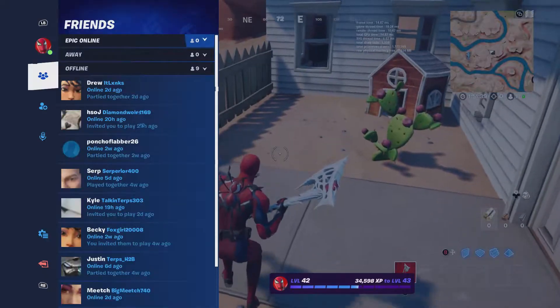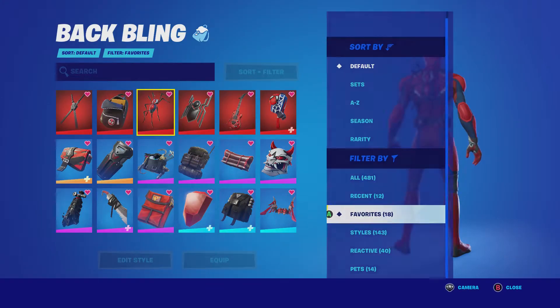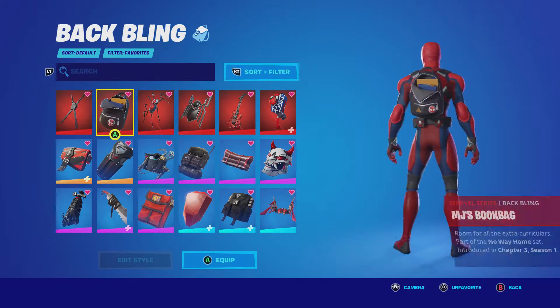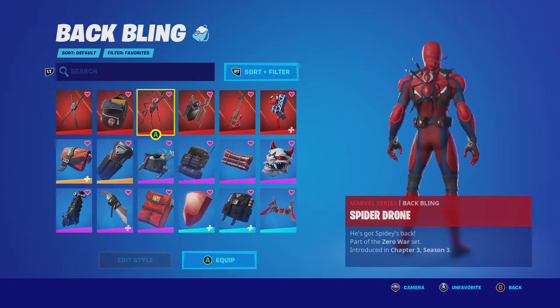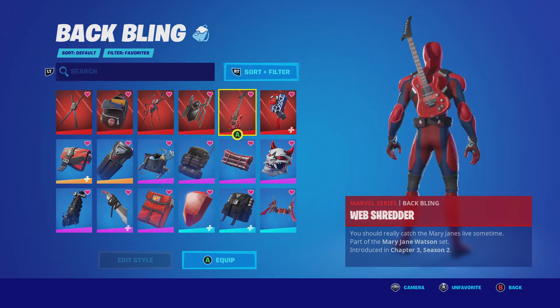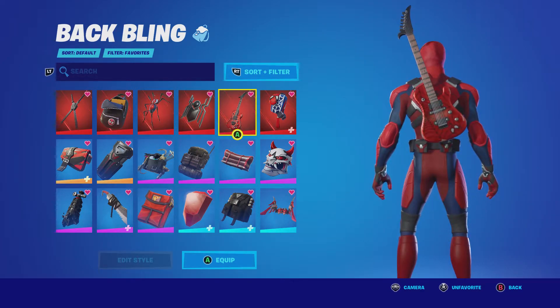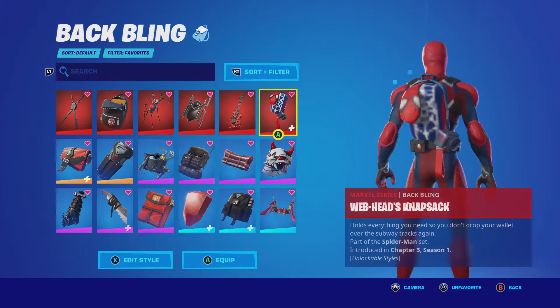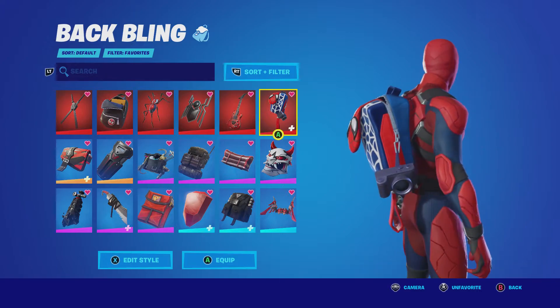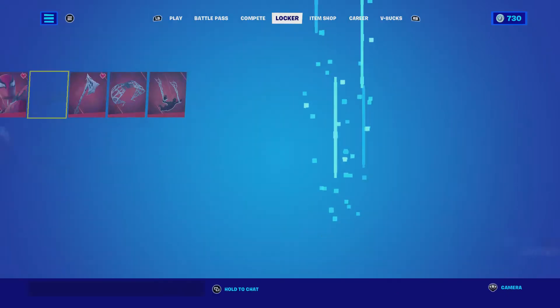Let's hop into the combos. Starting off with the back blings. We have Deadpool's Katanas — they look great. MJ's Book Bag. Spider-Drone, of course. Spider-Man Icon. Web Shredder — this is a Spider-Man related back bling, but it's also red, although this back bling is like a metallic red. Web Head's Knapsack looks good, besides the fact that the blue is definitely much different than on the skin.